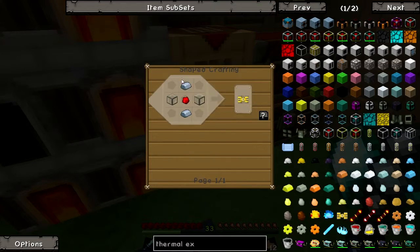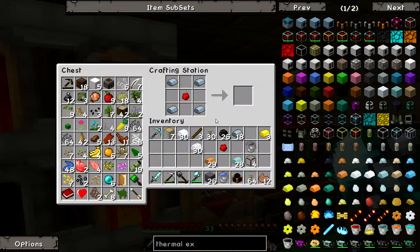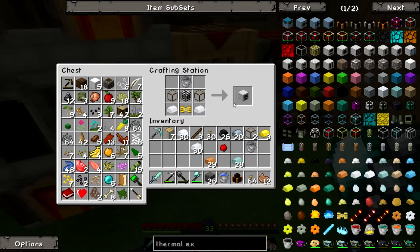What else? The pneumatic servo — not so hard, just annoying. I don't even remember what it looks like. That's not right at all, it's not even close. Glass, which I already have. Boom. Put that in and we have our aqueous accumulator.